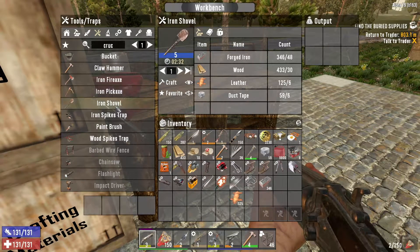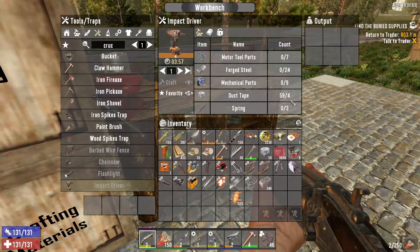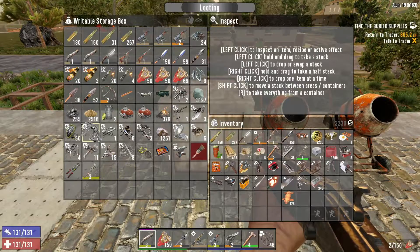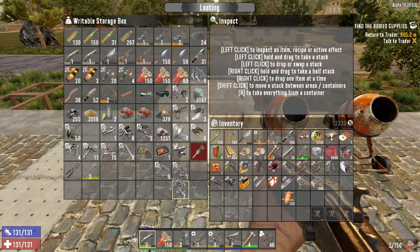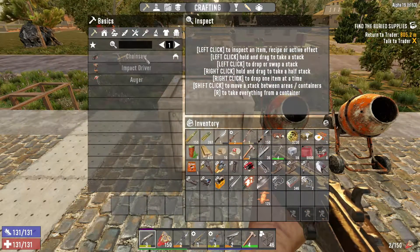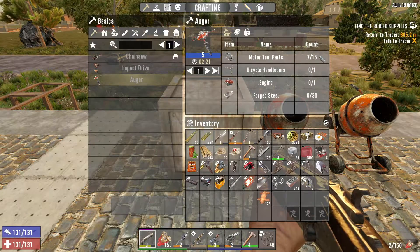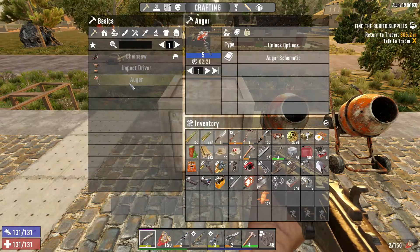But we can now make Level 5 iron tools, which will give us more slots. And I wanna make this bad boy too — because we know it, we're gonna make this. Let's make sure I got the parts. Motor tool parts — I know I had a few. We got 17. And we needed 7. What else can we make with these? Chainsaw, auger. I just wanna see the recipes on these. We need 15 for that — holy smokes. No wonder we're getting a few. And we can make the chainsaw, but I'm not gonna do that yet. I'd rather make an auger, but we gotta find that schematic.